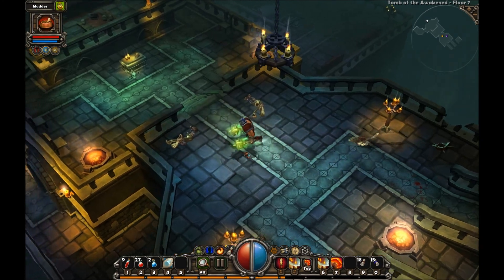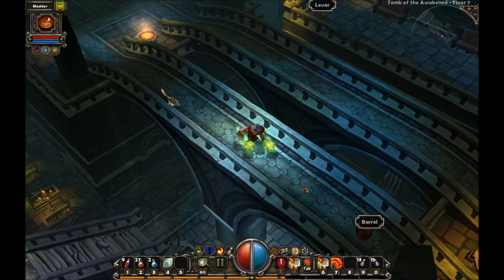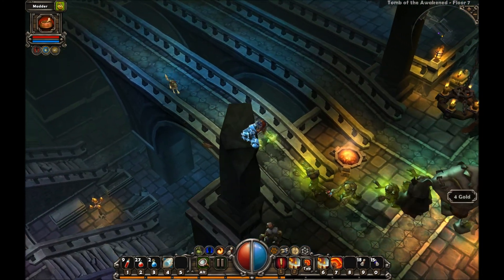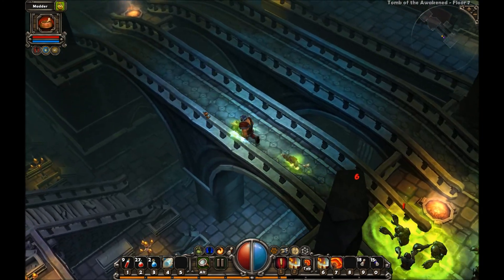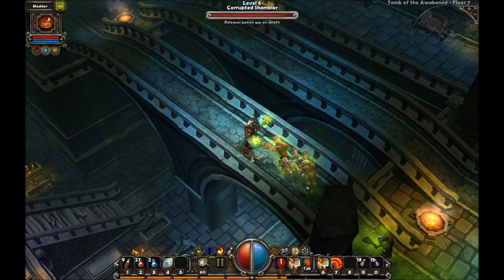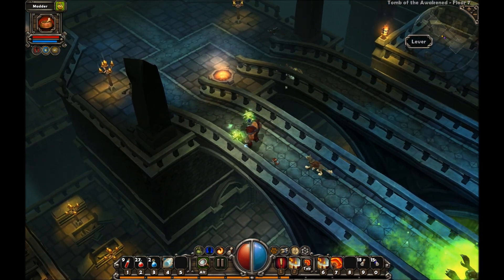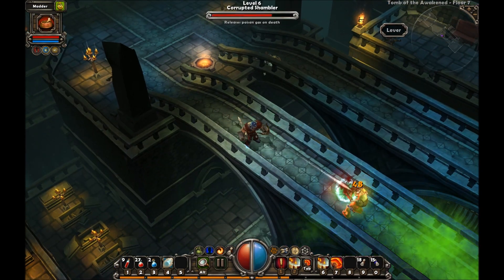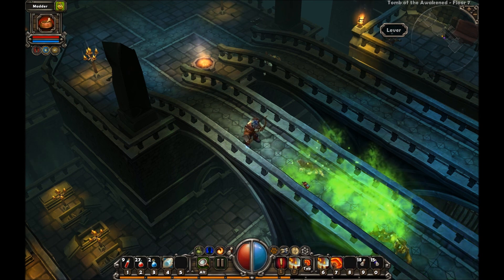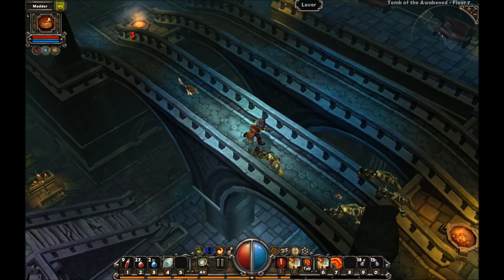Pulled a lever - I like pulling levers. There's a barrel. Get out of the poison death clouds, let these guys come to me. Get out of the poison death clouds again. That fast-shooting bow with the knockback is kind of amazing. Let's try that out a little bit more.